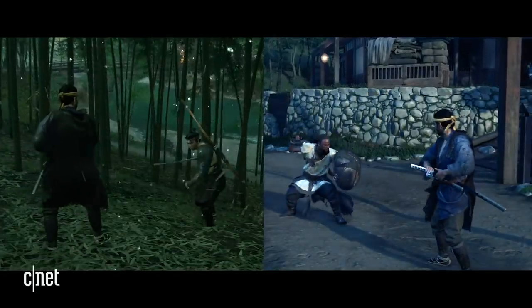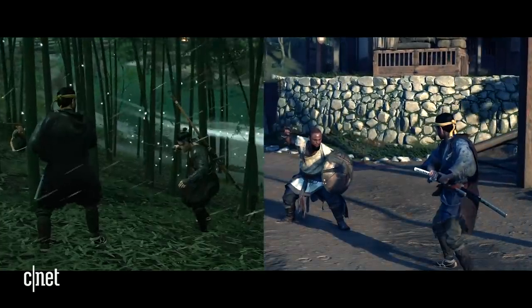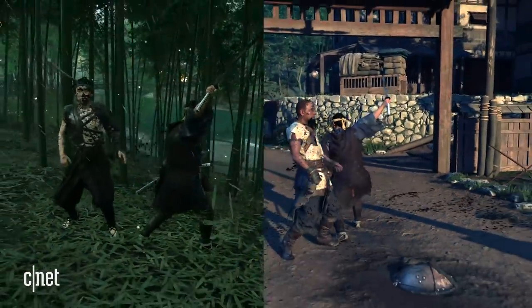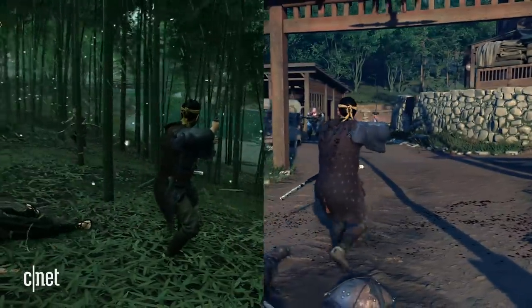Most melee sections can be started with a sort of standoff mode, which pits you against an enemy in a one-on-one, super stylized encounter, where you essentially need to hold and release a button to time it correctly with an opponent's first strike.